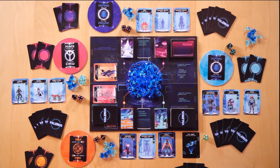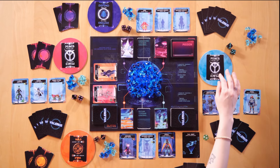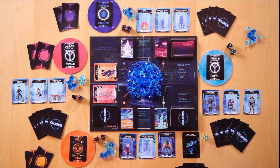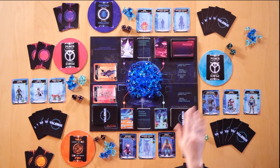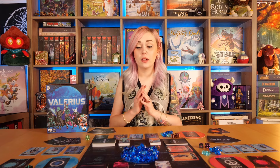If the blue player had chosen Peace instead of Defend, the orange player could choose between attacking pink or blue. If the blue player had chosen War, the two would go to war and determine a winner. The goal of the game is to get to 21 Valerium, so attacking other players lets you gain Valerium while also taking it away from them.